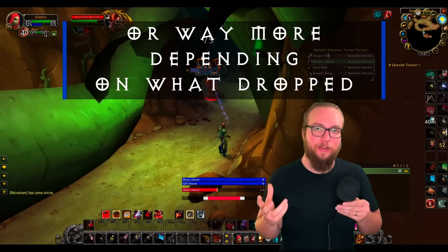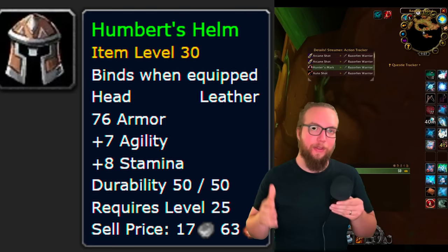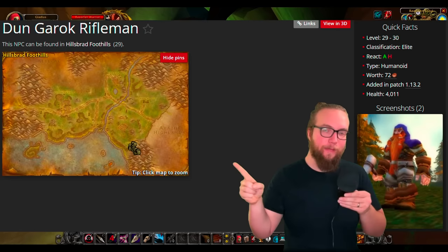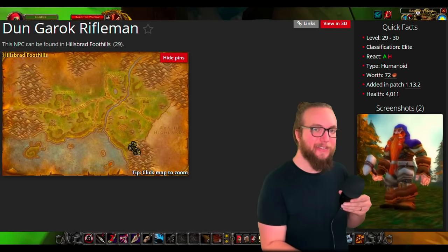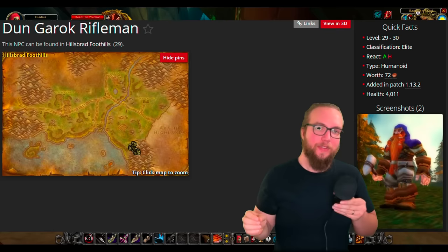As an honorable mention — just another idea — if you want to farm out in the world and have a whole group with you, you can also try to farm Humbert's Helm. Humbert's Helm is the pre-raid BIS green headpiece you can find in Hillsbrad Foothills. You have to farm the elite riflemen over in the far east part of Hillsbrad Foothills. I do warn you though, there's a bunch of people farming this. The gold farms that have done best for me have been the ones in instances, so I've completely avoided this one. It's just not worth fighting with other groups of five over these spawns, but it's there if you want to do it.